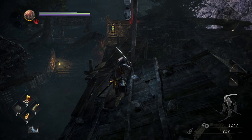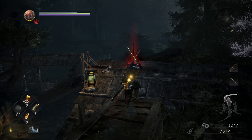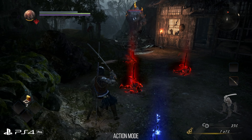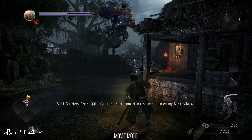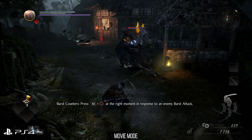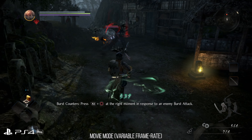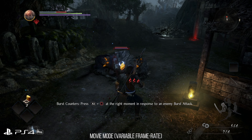Here's where Nioh 2 lets you the player decide. On PS4 Pro, you have access to a high frame rate mode targeting 60fps, a filmic mode targeting 30fps, and a filmic unlocked mode targeting an unlocked fps up to 60, all of which appear to use triple-buffered vsync.